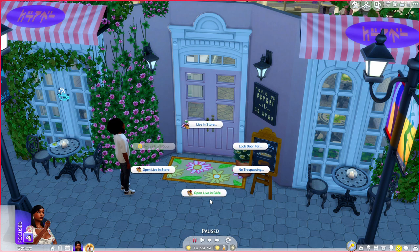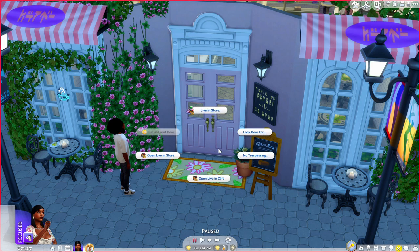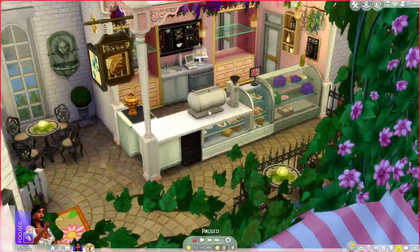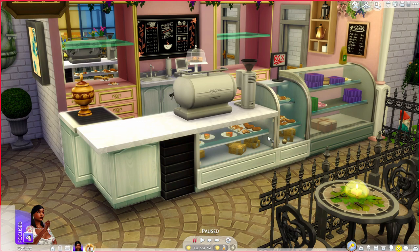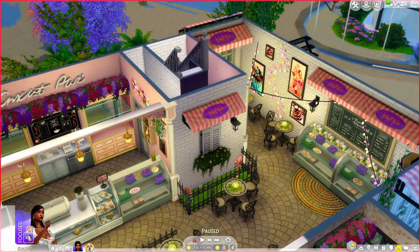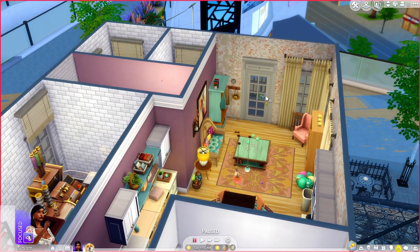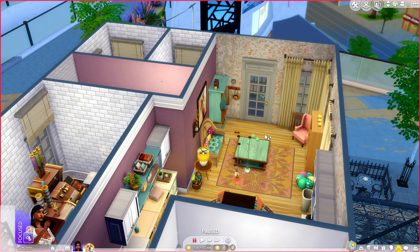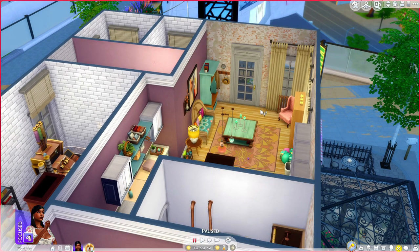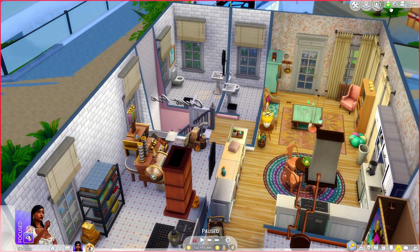We're back in game and I'm going to show you guys how to work it. To basically make it a cafe, you just open the live cafe — that's all you have to do. The live-in store option — when you want to open it — as a cafe, the only thing you have to do is open the live cafe and work at the little cafe station. Or you can hire a barista like I did. But please, please make sure if it's a live-in cafe that you lock the doors — you don't want sims going into your living area.